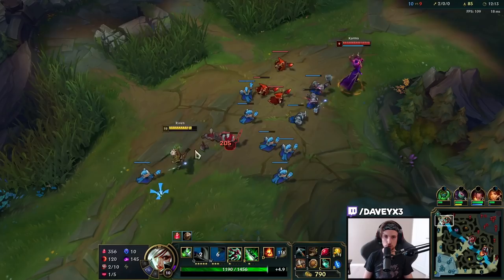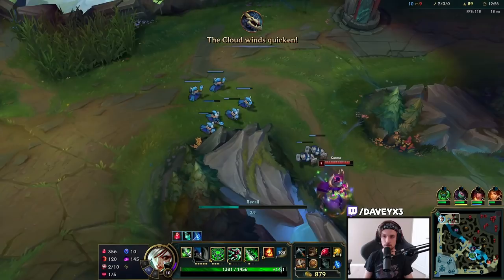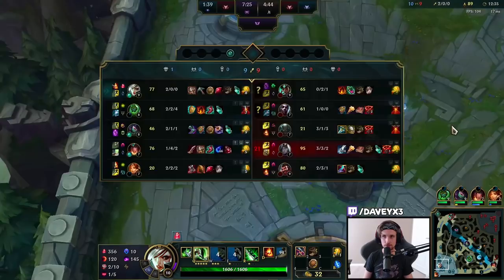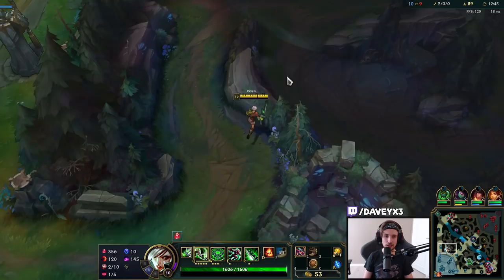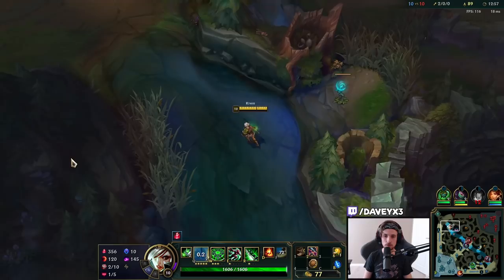Good thing we got the waves stacking up right now. Let's shove it in. I need about 50 more gold — I'll just sell my pots. Yeah, she's gonna freeze the wave once again. I have way more farm than Karma does at the moment because we've been beating her pretty hard. We also have an XP lead, and if she freezes the wave now, we can literally walk back with an item and come back like a raid boss.